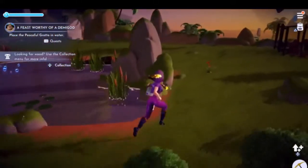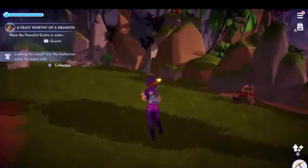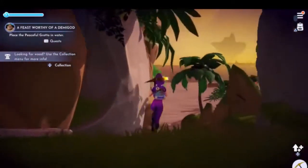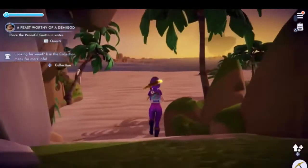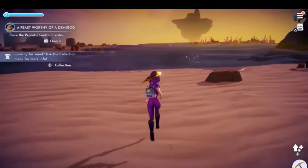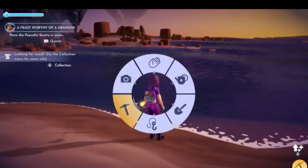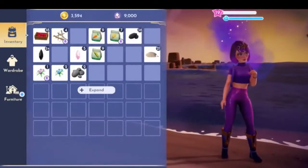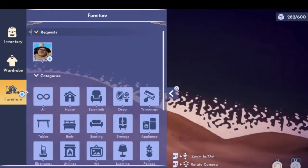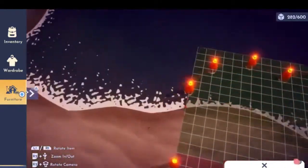I'm not sure what we need for any of those things, but we can put the peaceful grotto in the water at least. This looks like a good open spot to put it, so let's go to furniture. Oops, quests — oh, okay.